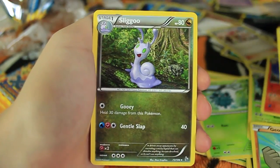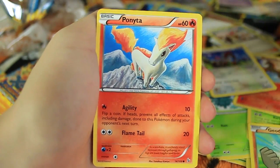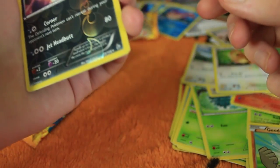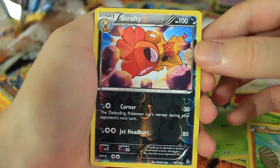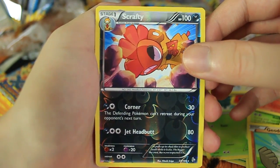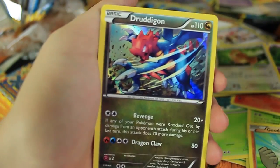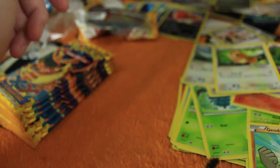Here we have a Rapidash, Furfrou, Sliggoo, Buizel, Fletchling, Ponyta, Espurr, Pidgey — yes, one of the other Reverse Holo Rares I need! Is that five Reverse Holo Rares that I need? There's a Scrafty. The last card is a Druddigon Holo. I actually have a couple of those, but still very cool. He's apparently quite good competitively as well — I'm not sure if he's still used, but when this set came out I'm pretty sure people used him.